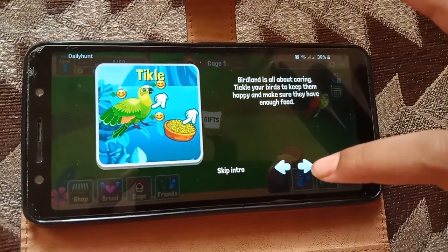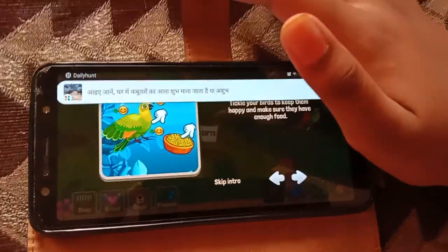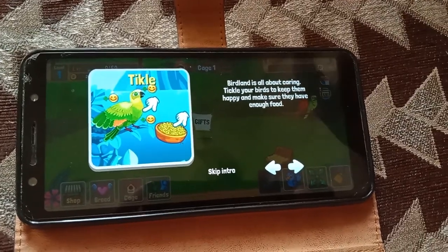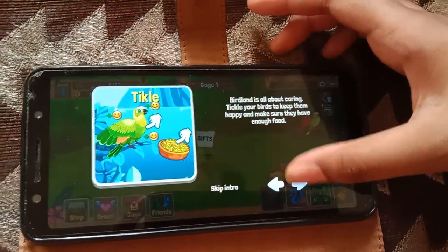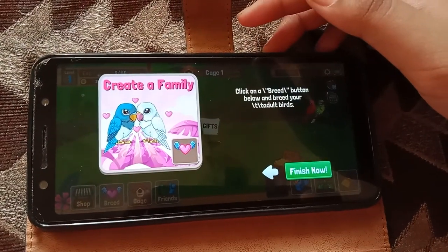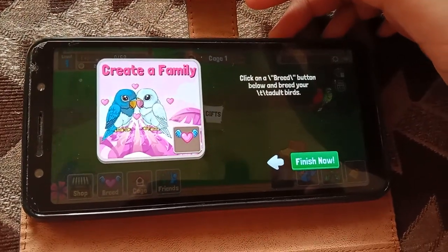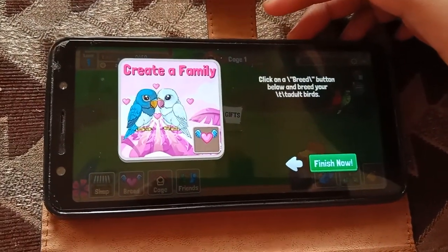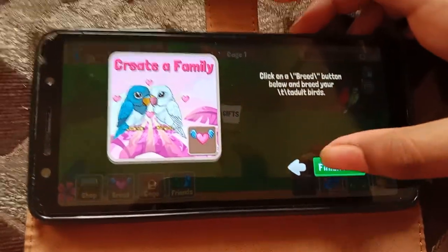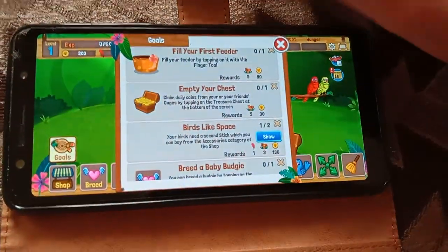Tickle your bird to keep them happy and make sure they have enough food — Birdland is all about caring. To create a family, click on the breed button below and breed with your adult bird, then finish.